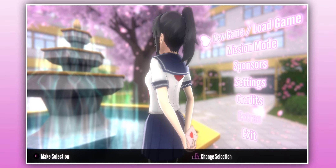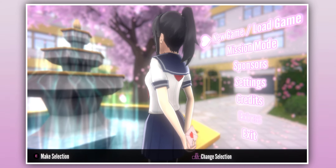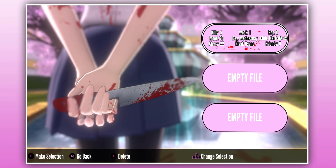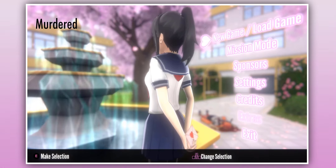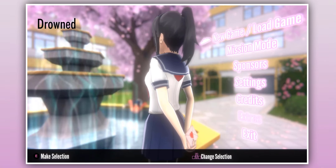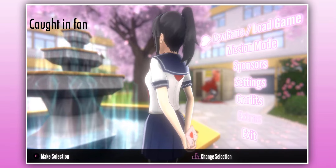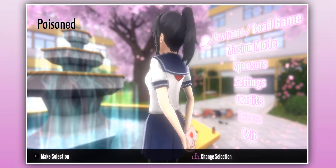The main menu appearance is affected by the player's actions. If Ayana-chan kills someone, instead of a love letter in her hand, it will change into a bloody knife. If Ayana-chan eliminates Osana by killing her, her body will appear in the back, and her body's appearance depends on how you eliminate her. The changes also apply to the school atmosphere — if it drops below 60%, the main menu appearance and the music will also change.